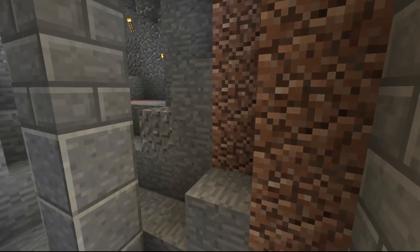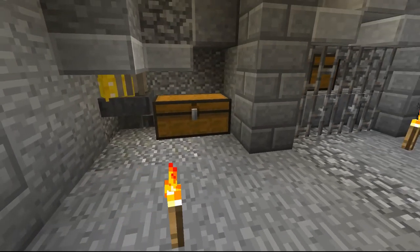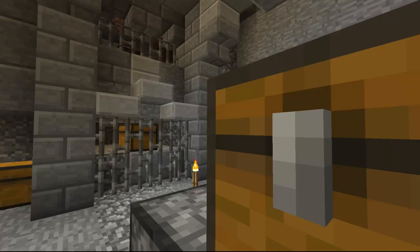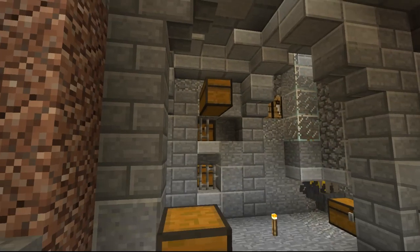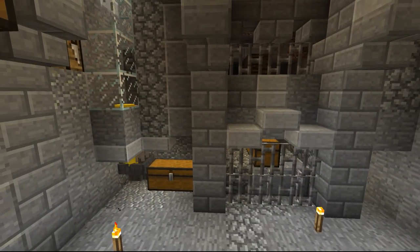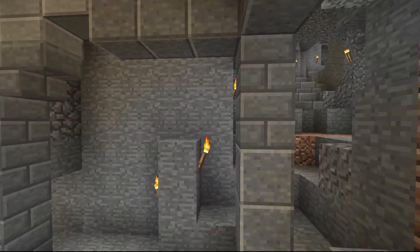For the aesthetics, I might dim the lights dramatically here — maybe leave one torch somewhere and cover everything else with slabs or carpets so it becomes a very dark, creepy place. I'll play with that. Now that I have an Elytra, I need to start building rockets, which means I need a gunpowder farm.